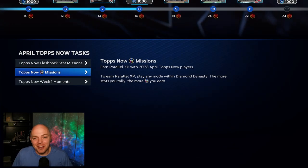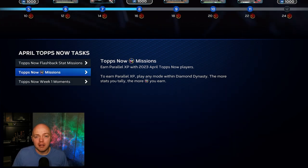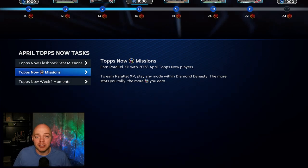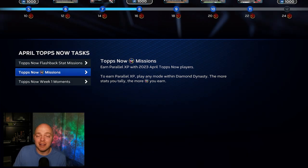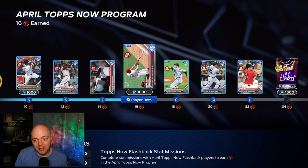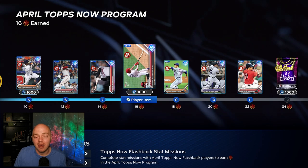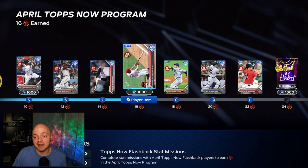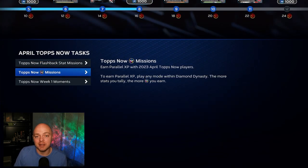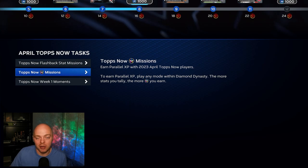What is going on everybody, we're back with another video. Today we're going to be talking about PXP missions and how to complete them a little quicker. PXP is player XP — you use a player, you get XP points. There are a lot of these missions required to get through programs. We're in the April TOPS Now program, and we're already thinking about the Player of the Month program coming at the beginning of May. These programs revolve a lot around PXP missions, so I wanted to get this video out so we can prep and have the ball rolling.